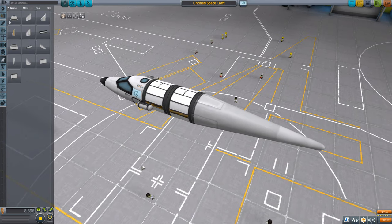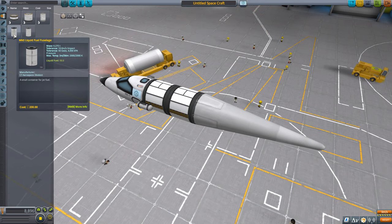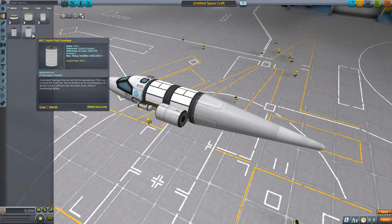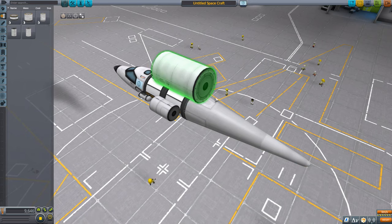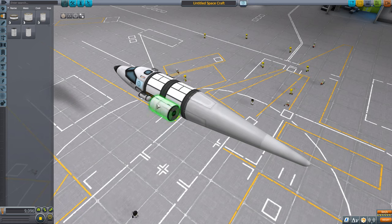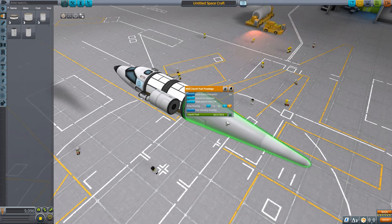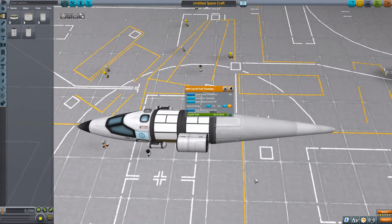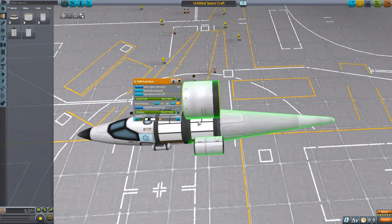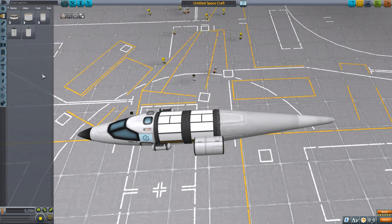This is also going to require propulsion, so we need fuel. Going to the fuel tanks, we have two new options: the Mark Zero liquid fuel fuselage and the Mark One liquid fuel fuselage. One is 0.625 meter, the other 1.25 meter. We don't need that much, so we'll just use the smaller one. Importantly, these only contain liquid fuel, not oxidizer, because we're using a jet engine. A jet engine uses oxygen from the atmosphere rather than carrying it along — so all you need is liquid fuel. You can use rockety-type tanks, but if you do, make sure you take the oxidizer out.